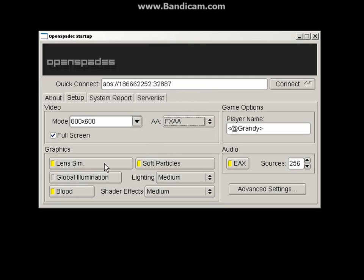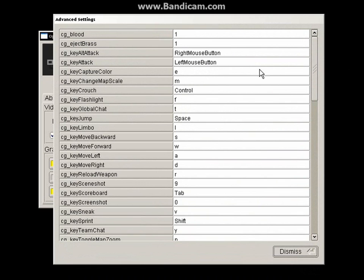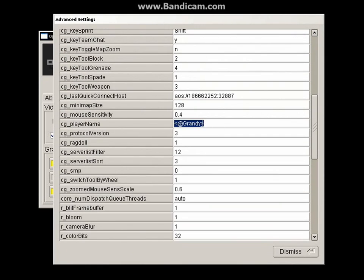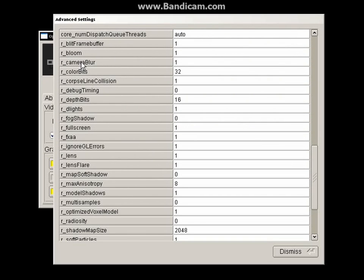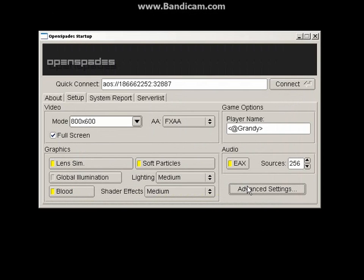There's also blood and soft particles and so on. If you go into advanced settings, one thing to note first off is where your player name is — CG underscore player name. Just above it is the mouse sensitivity. You can change whether you have motion blur using the camera blur option. I've also got SRGB set to 0.